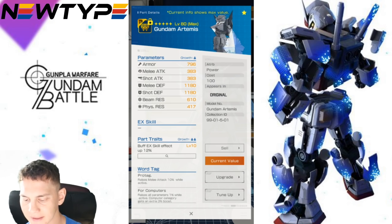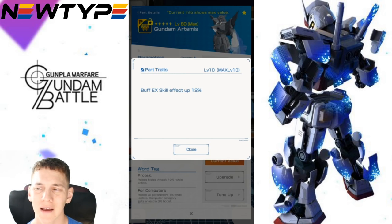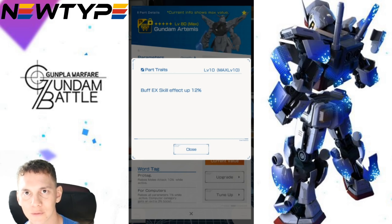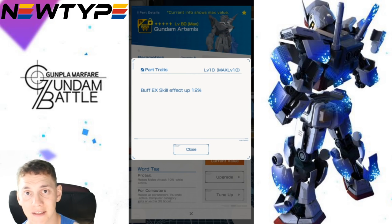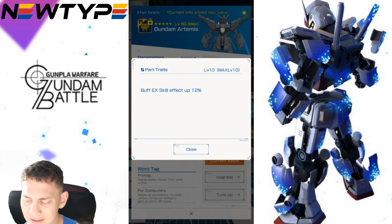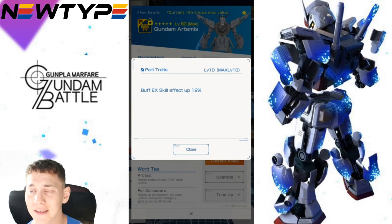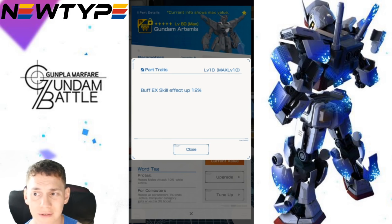Looking at the backpack, it has good armor and defenses, but melee and shot attacks are pretty low. The trait is Buff EX Skill Effect Up 12%, which is really weird for this suit because it doesn't actually have a buff EX skill — it has two or three attacking skills. A buff EX skill would be something like the Sumo head that increases melee attack or the Tallgeese II head. I don't understand why this trait is on this mobile suit, so if you have the X Divider backpack or another good option, I'd switch it out.